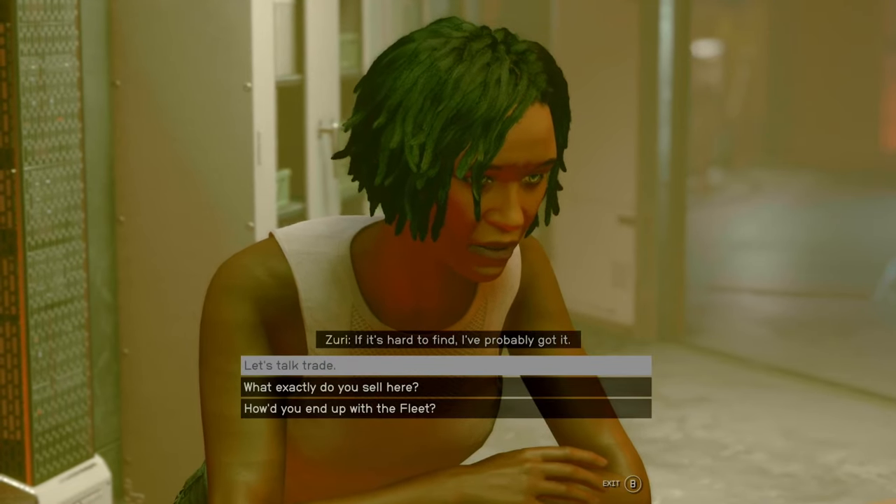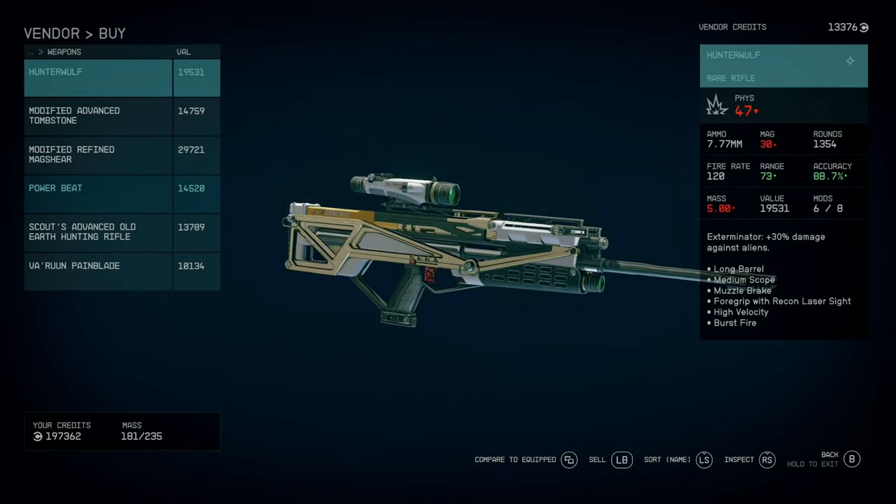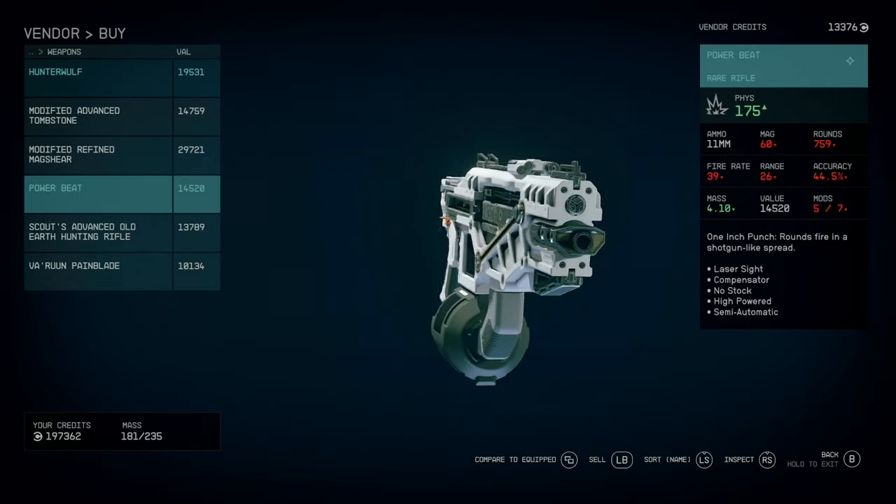Still on the Key and just down the hallway you will find Zuri, who sells the Hunter Wolf long range burst fire rifle as well as the Power Beat which is a high powered SMG with a drum mag.